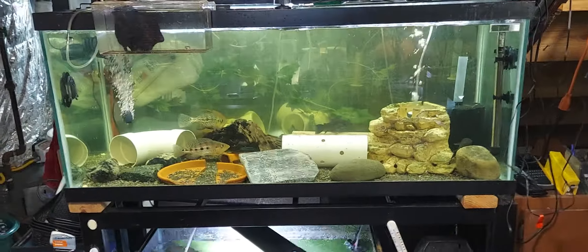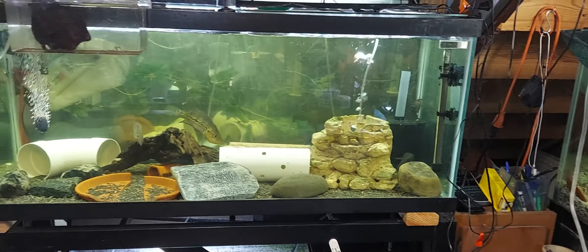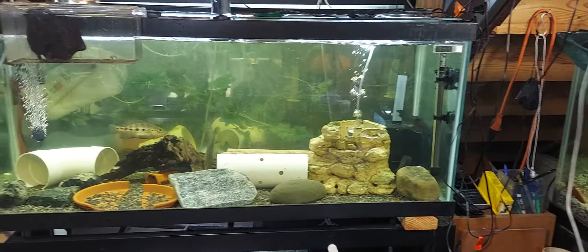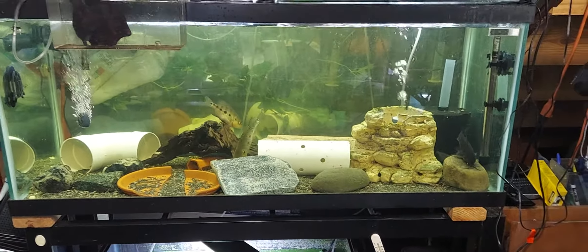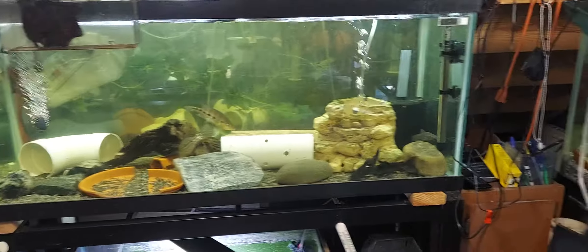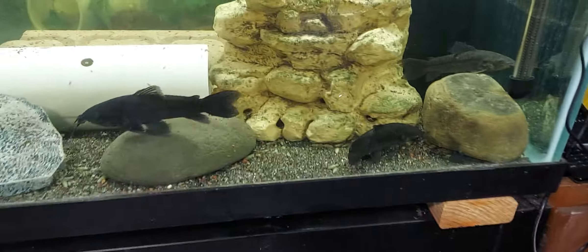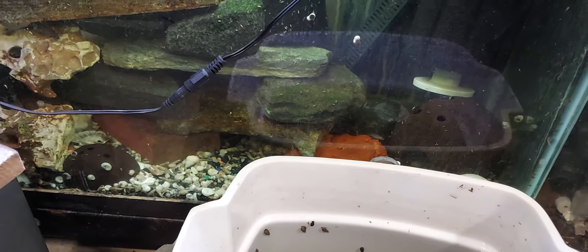In that tank we got wild court snooks and some hoplo catfish — they're eating good, doing good. Looks like they're getting a little fatter like I want them to. They keep shaking every time I do a water change. All right, they're gonna be good.